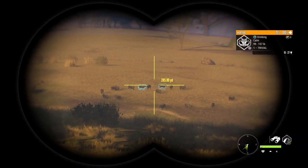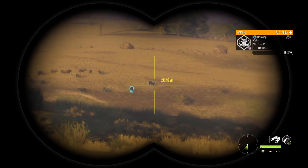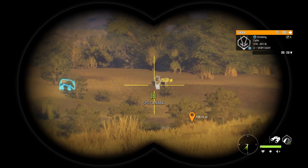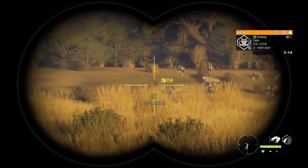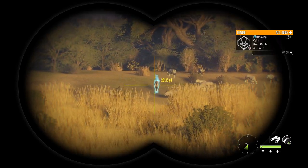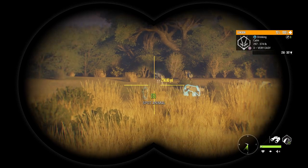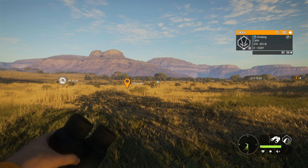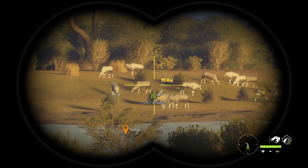This lake is absolutely loaded with animals — we've got warthogs and a ton of gemsbok. Most of the warthogs look like females, so I saw a level 4 female I'm gonna take out. For a gemsbok, I think that's the one we want to take. I don't think it's big enough to be a diamond, but it is a level 4 so there's always that chance. We're just gonna walk our way up to it and see if we can take it out with the 338.